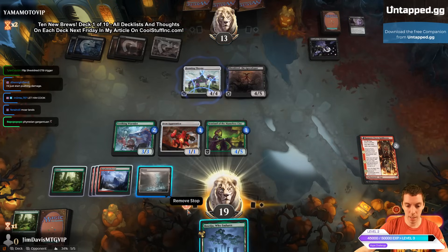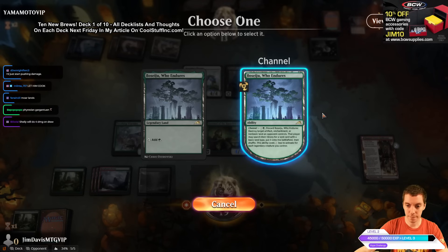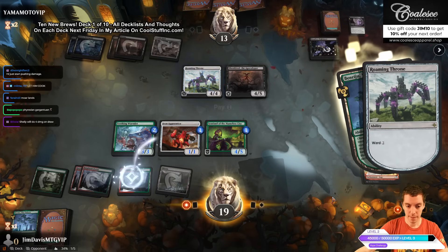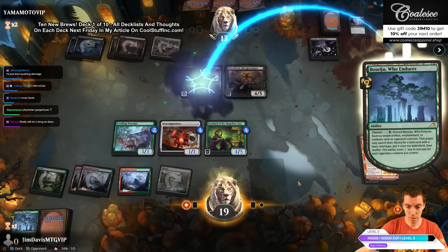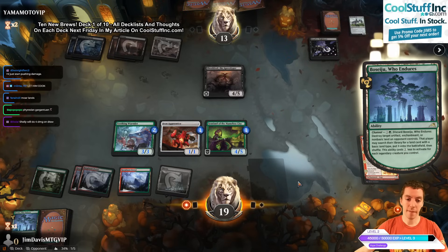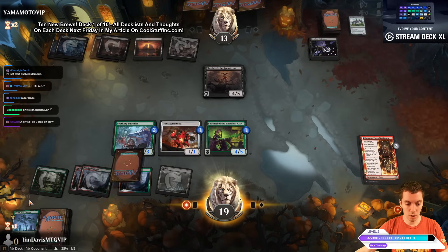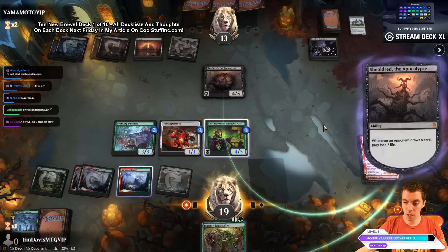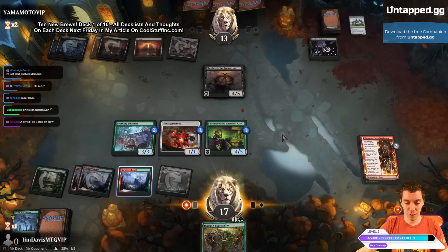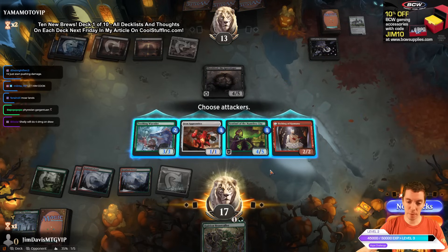We decide to kill the Roaming Throne to avoid taking two triggers off Shielded. Play the removal. They've got three cards left and a Shielded in play — tough. Our deck is 100% linear — our only removal spell is Thrill Seeker fling. We draw more lands. Play Beast Caller, take two. Don't really have any attacks here — just have to say go. Shielded attacks and we block with the Apprentice.